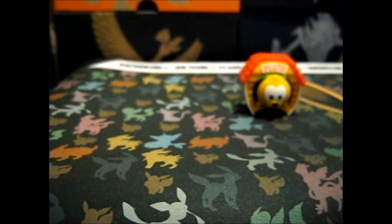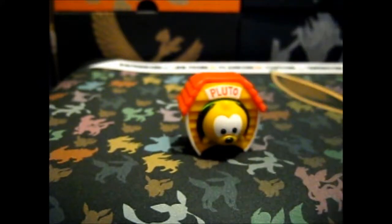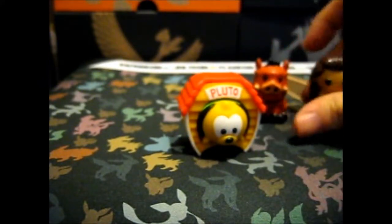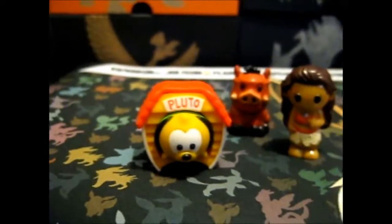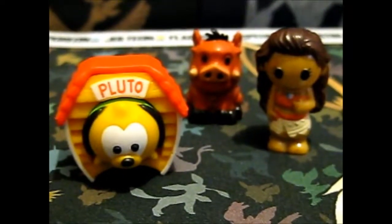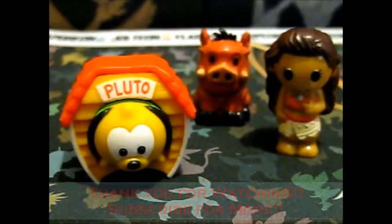Hopefully the next one is like Jasmine, or Tinkerbell, or the white rabbit — he looks pretty cute. So there's Baymax on his little thing. So that is all for today. We got Pluto, and Pumbaa, and Moana — two new ones today, which is great. Thank you for watching. If you'd like to see more, go on over.